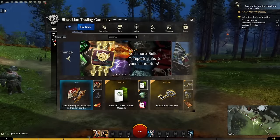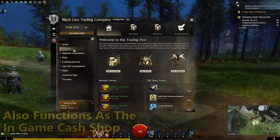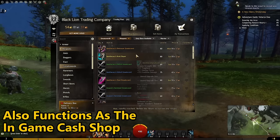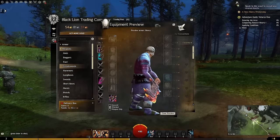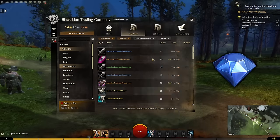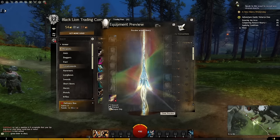Lastly there is the Black Lion Trading Post, essentially the in-game player-driven auction house. Players can purchase and sell various items here for gold in-game — everything from actual weapons to weapon skins and more. You can also exchange in-game gold for gems, which is the cash shop currency typically spent on purchasing cosmetics and convenience items for your account.